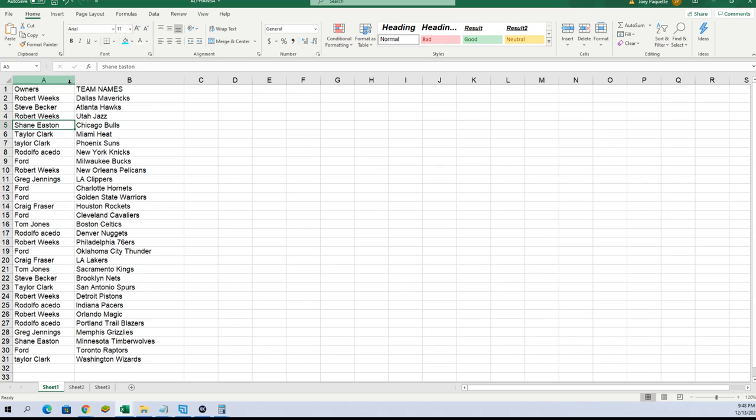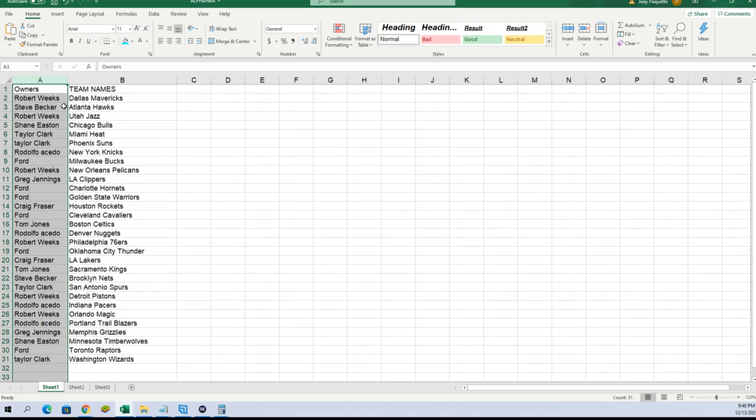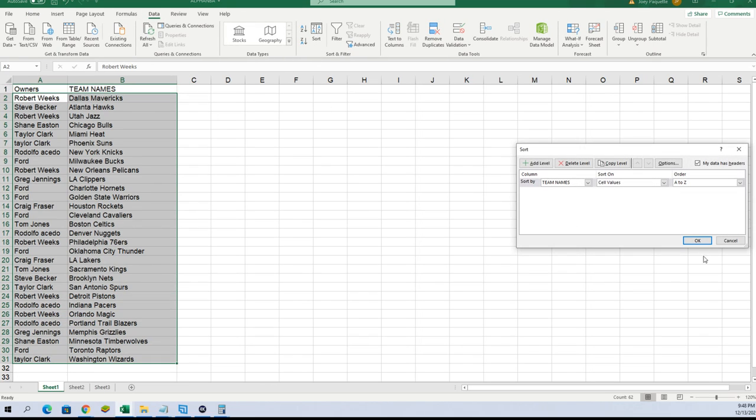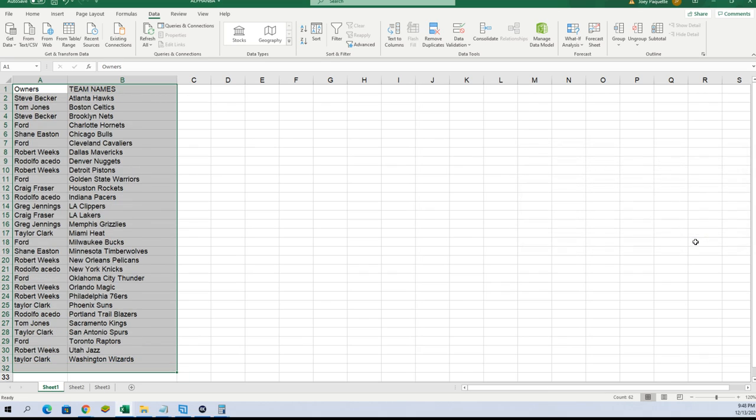Celtics right there with Taco Fall and the other rookie. There are great teams all through here. Let's get this in alphabetical order — big bang, boom by team name. There we go.